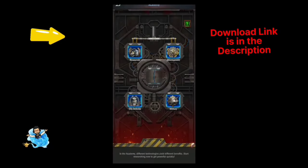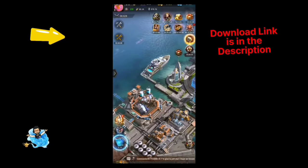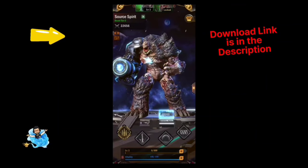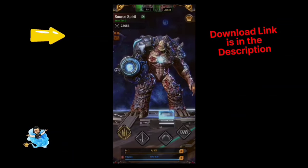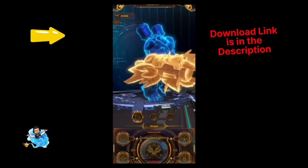This is the Spirit Building, where your spirits can live and give you boosts in your attacks. There is awesome animation in the Spirit Building. You can work on spirits, increase their level, and get a lot of boosts from them.